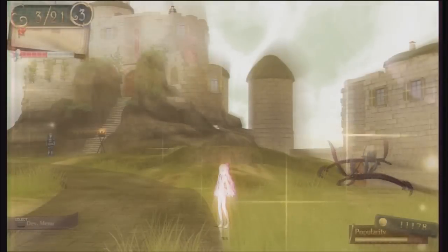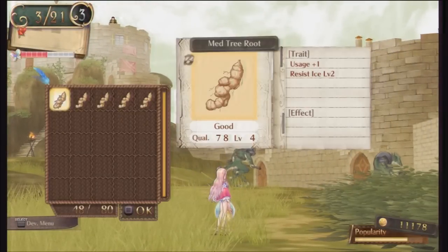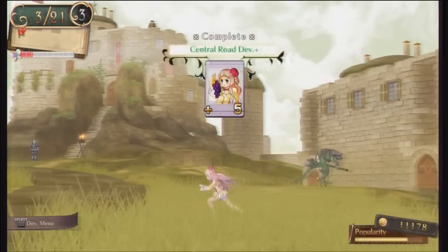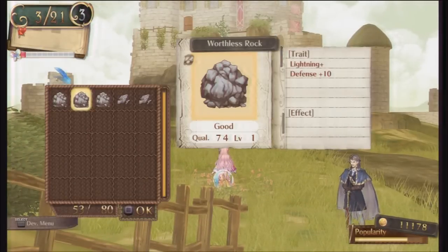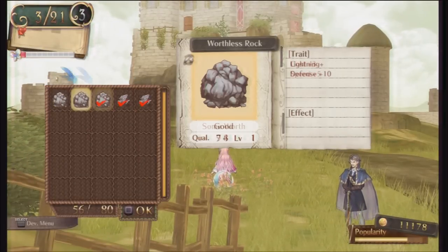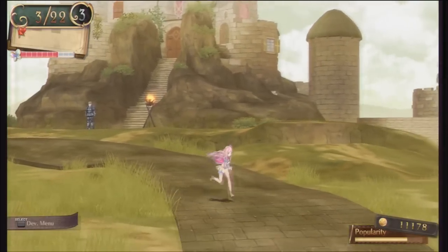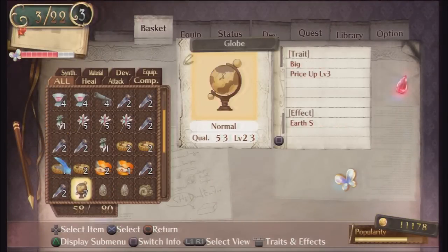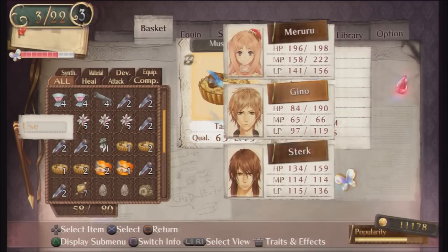I really need to heal Gino up, he's getting a little behind. That looks to be the last bug, and now you can see the enemies are back and the place has been transformed. Some of the ingredients have scaled up in level - we've now got A quality items, which is great. An A quality fest is nice to have. I think that's about it for this area; the quest completes automatically and I should heal up a little bit before I go.